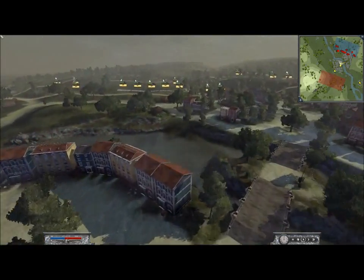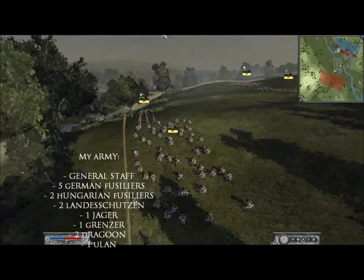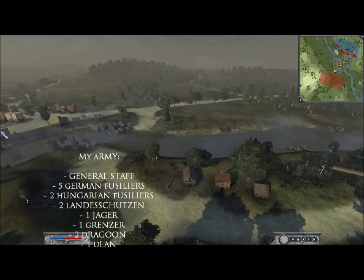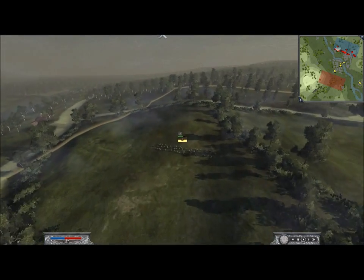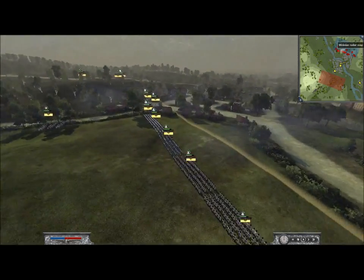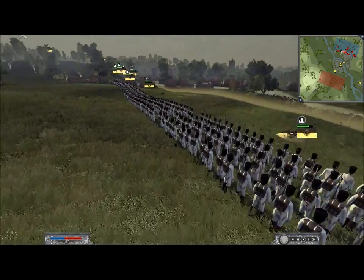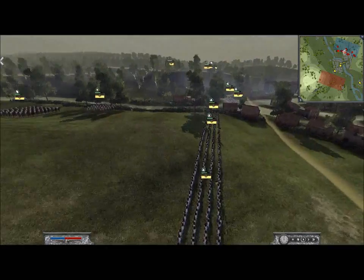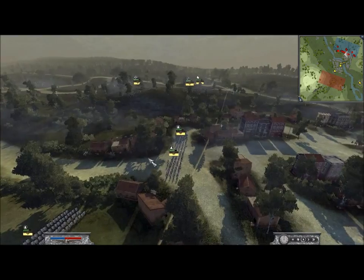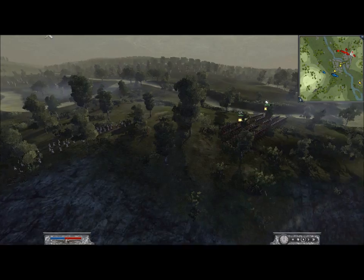I should probably run through my army. I think there's 2 units of Jaegers - I've got the Jaegers and Grenzes that are hidden here. I wanted to make sure I could defend this crossing here, that's why I put them there. There's a unit of Landschützen, which are a skirmish unit and they've got very good range, I think it's 125. I've got lots of German and Hungarian Fusiliers here - I think it's about 5 German Fusiliers and about 2 Hungarian Fusilier units.